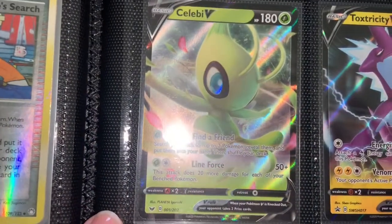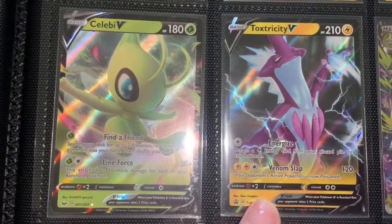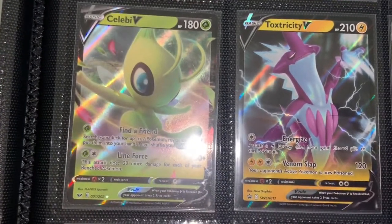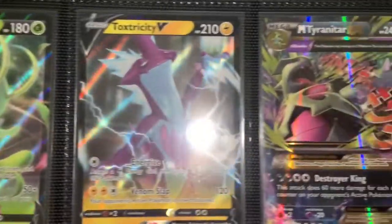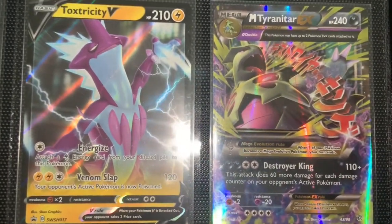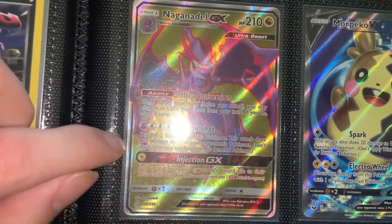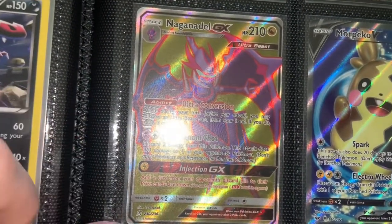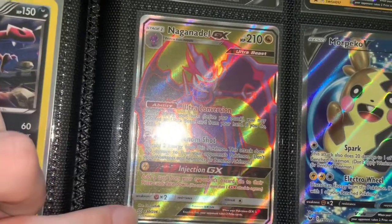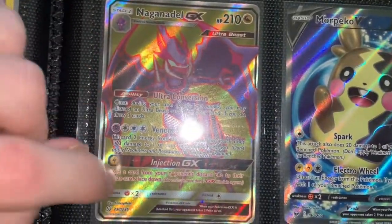Celebi V. Tectricyte V — I bought the promo pack and I believe I also got Mega Tyranitar EX from it. Naganadel Full Art as well. Some super sleek pulls I've been getting recently. That's Unified Minds — the other ones were Cosmic Eclipse. This Naganadel is from Unified Minds. Morpeko V full art as well.